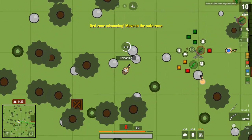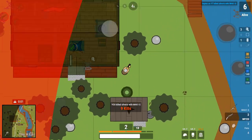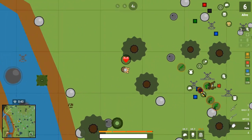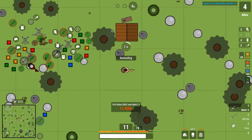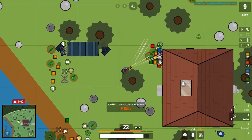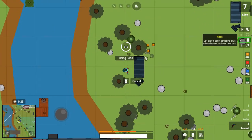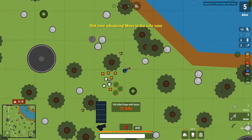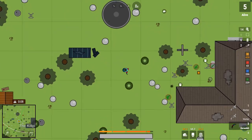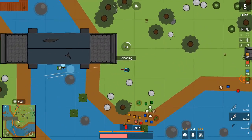At number 5, we have the M4A1 Suppressed, the newest gun in surviv.io as of now. It's really good and accurate, and the bullets are hard to see, which is a unique feature. It has 30 bullets per mag, high DPS, great accuracy, high range, and overall it is just a great gun. At number 4, we have the Vector, which is in my opinion the improved form of the MAC-10. It actually has less DPS, but it is much more accurate than the MAC-10, so in practice it hits more of its bullets — making it absolutely insane in close and mid-range.